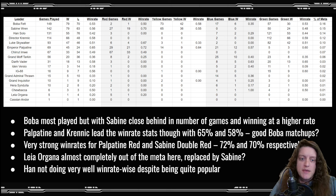In terms of overall leader win rates, Palpatine and Krennic are actually leading. Palpatine has a 65% overall win rate in this data and Krennic a 58%. Interestingly, Palpatine red has a 72% win rate, which is the highest leader and aspect combination — just a little bit more than Sabine double red at 70%. Pretty interesting.